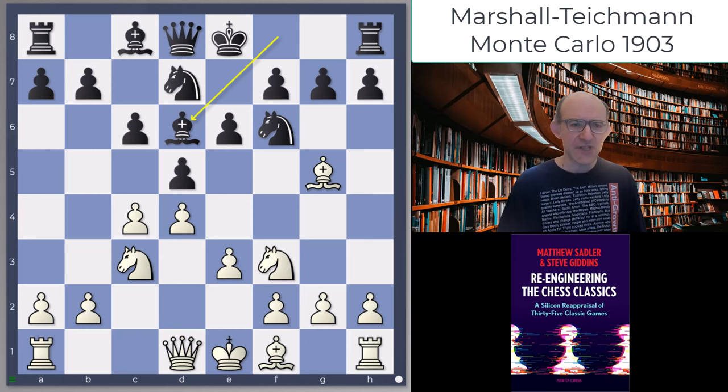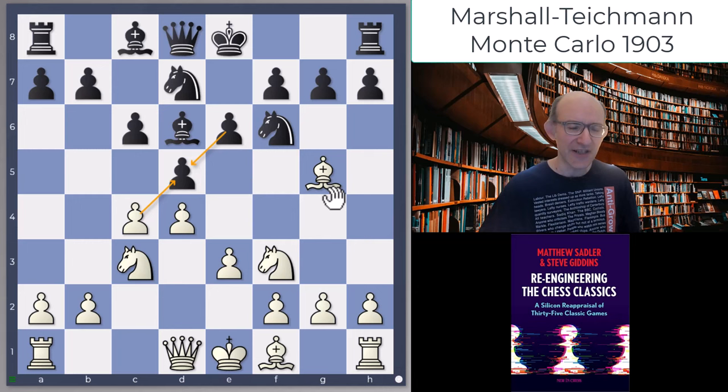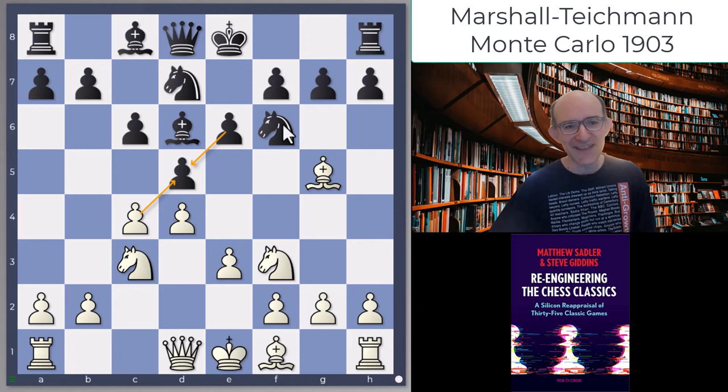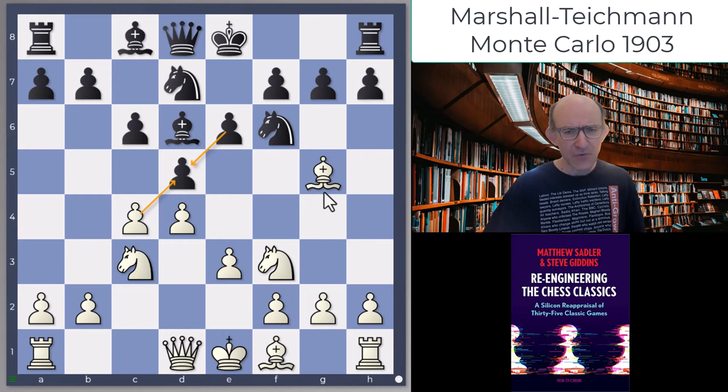Not bad necessarily - looks a little bit like a Semi-Slav. There are plenty of systems where after cxd5 exd5, in modern chess Black is trying to put the bishop on d6 rather than e7. Actually, Stockfish 8 against AlphaZero in those Queen's Gambit Declined positions was putting the bishop on d6 rather than e7 - it was kind of ahead of its time. But when White hasn't yet taken on d5, it's a little bit more risky.